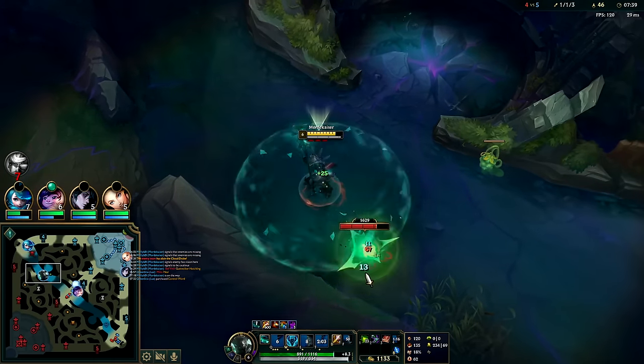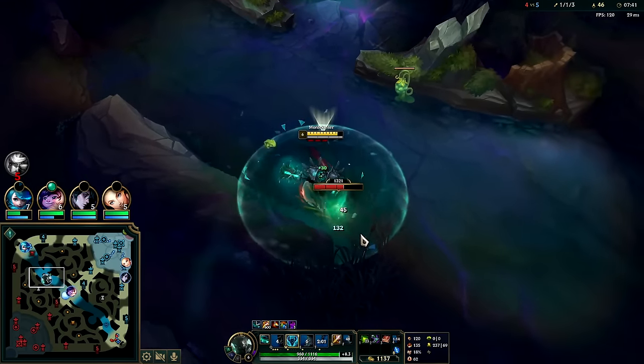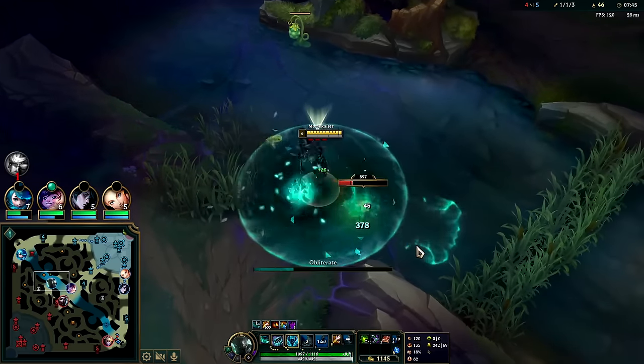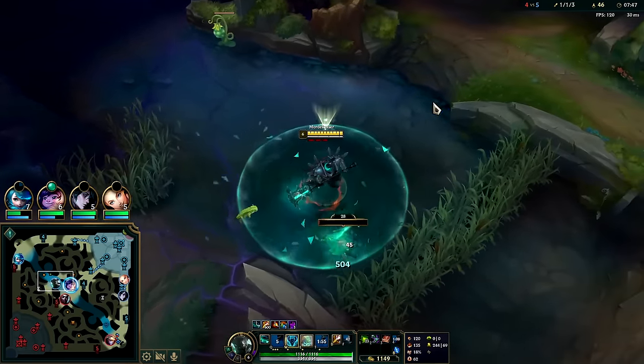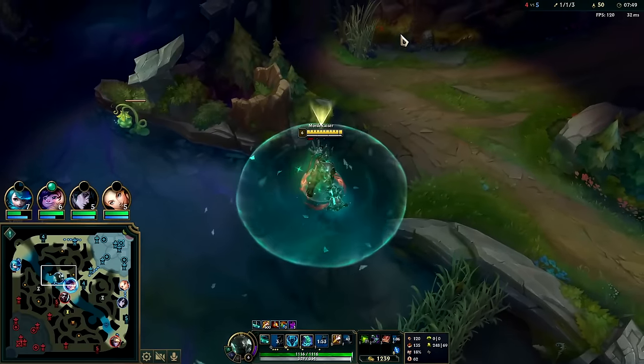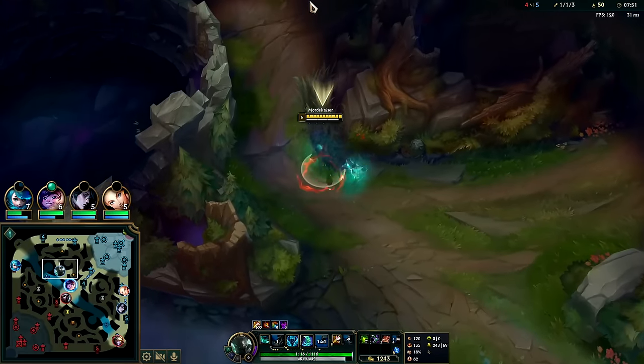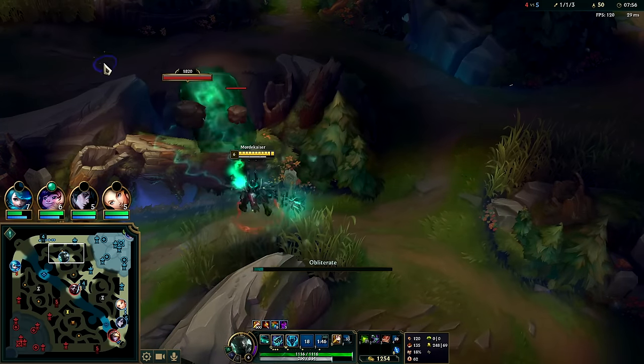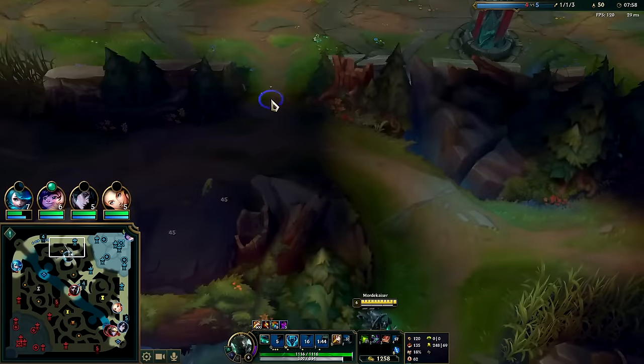Sure, your solo fight without ultimate is going to be a bit weaker. However, you're normally going to be ganking — Mord is a clearer and a ganker. Once he's six, sure, he's a great soloist, but pre-six it's clear and gank. Sorcerer's Shoes are great for that because people are trying to get away from you — toss out the EQ, get them on cooldown.